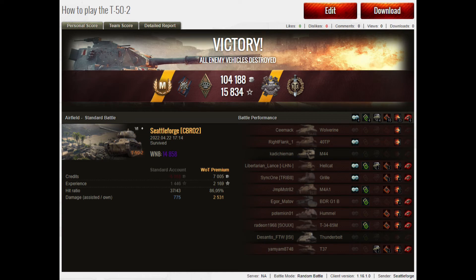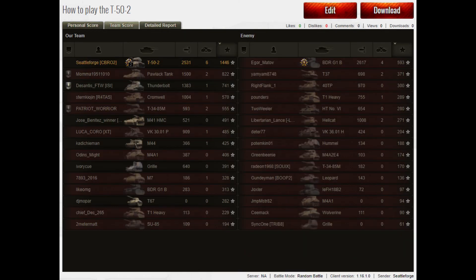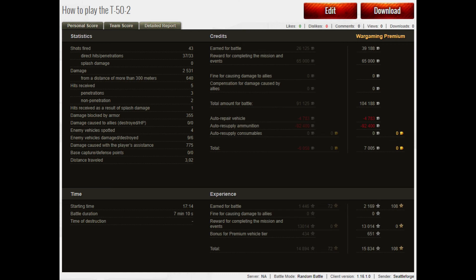WN8: 14,858 — I guess I exceeded the expectations for the tank. 1,446 base XP. I would hope that's an ace on a tier 6 tank. I was not top on damage — the BDR on the other team was actually farming folks from his little spot. As I said, kids, it doesn't pay to push. The T37 who was haunting the entire game did almost 700 damage, but he wasn't me and he didn't have my tank. My damage was 2,531 but I only did 775 assistance — they really weren't following up what I was spotting. It cost me 92,400 credits for just the ammo, but I still came in at a profit.